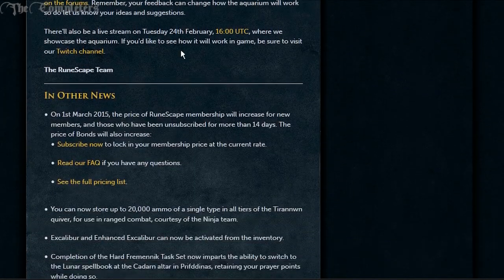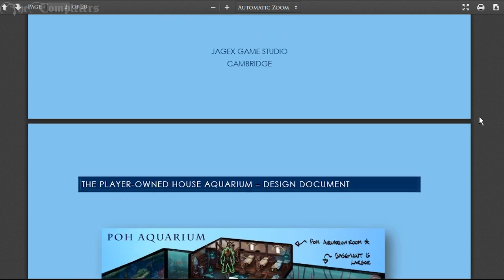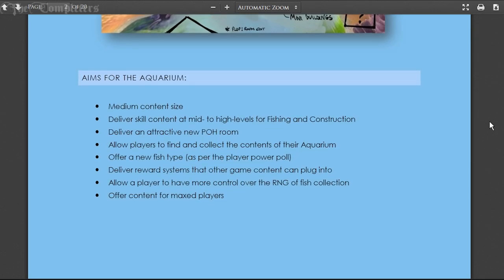It was kind of unusual because they don't usually do this kind of thing. One of those updates was telling us about the player-owned aquarium. A while ago they did offer the player aquarium and set a poll for what type of fish people wanted. The fish that ended up winning heals you a certain amount and then gives you a regen in your prayer or HP afterwards. This right here is the design document from Jagex, so let's have a look through it.